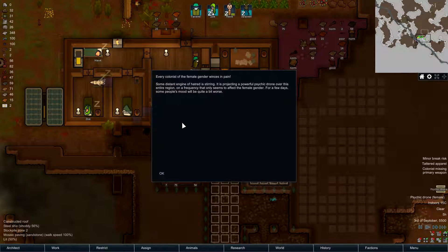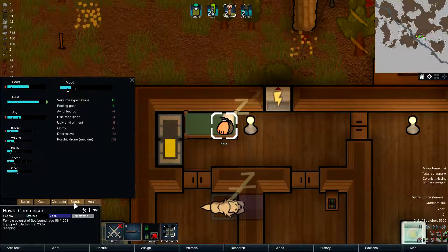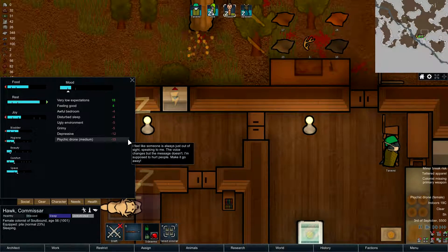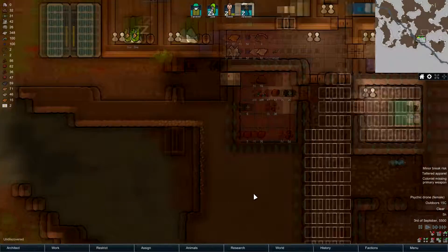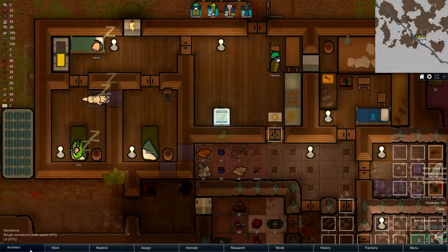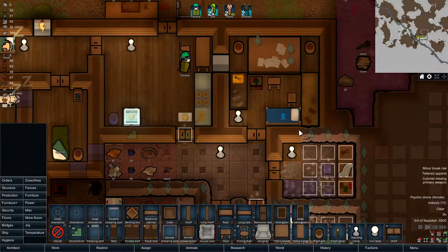Psychic drone — every colonist of the female gender winces in pain. Great, that means more terrible things for Hawk — I do not like that, and it's medium too. What can we do when that happens, especially for Hawk? Can't do much other than try to make things pretty. Speaking of pretty, I'm going to add a plant pot in here — just like that, there we go.